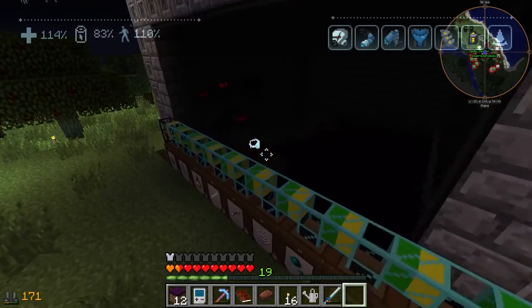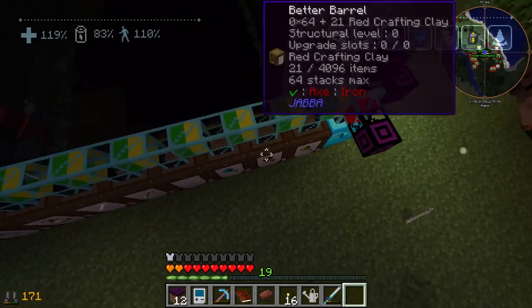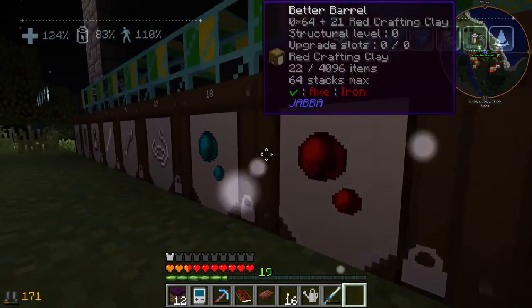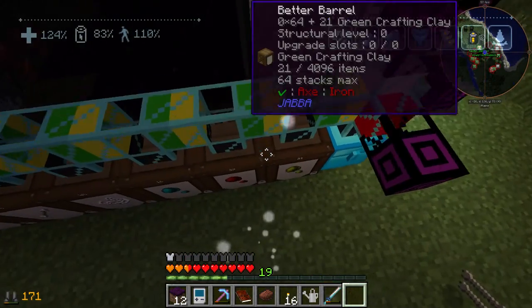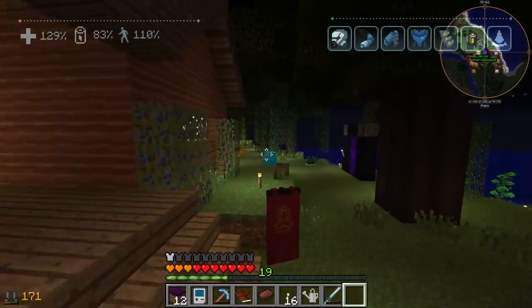We'll fill them out with other items we don't want, and as we find items we don't want, we'll change them over. Basically, guys, these things — these colored dyes — aren't staying here. He's probably going to have them pump into the chest and pump all the way to the Deku Bench if that's possible.